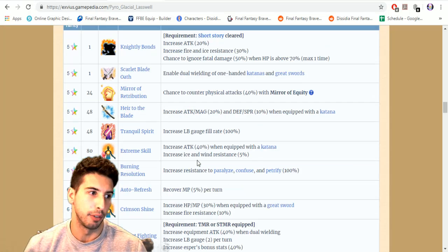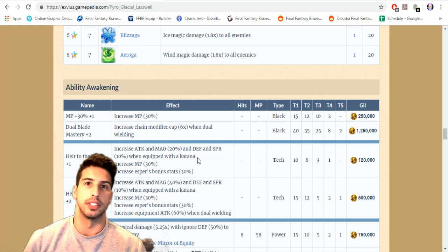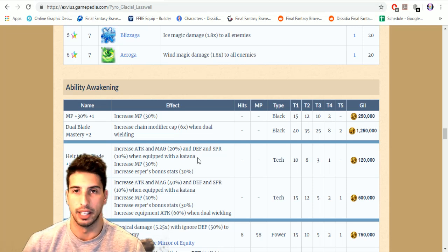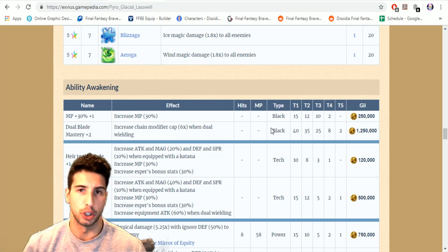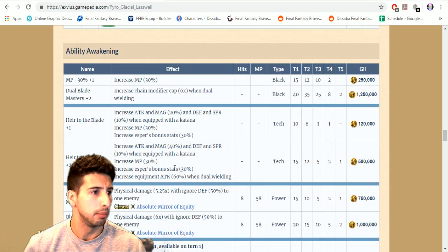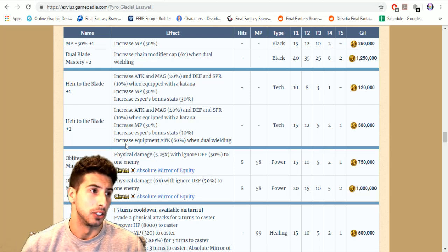Now CG Laswell — for physical attackers it's going to be really hard since we have Xenothe Betterstar, Axe Star, Esther, and Elena now. We have a lot of damage dealers. But if you're new to the game and still have a seven-star Laswell as your main physical attacker, let's see exactly what you can get for him.